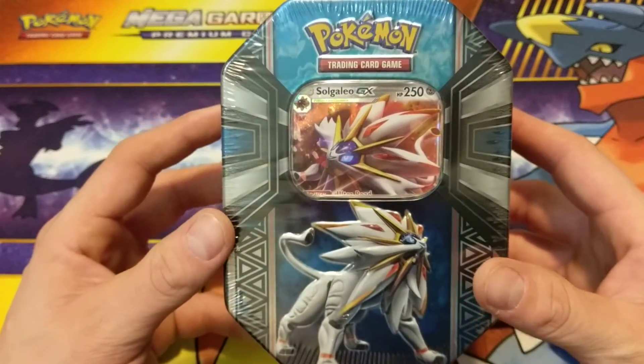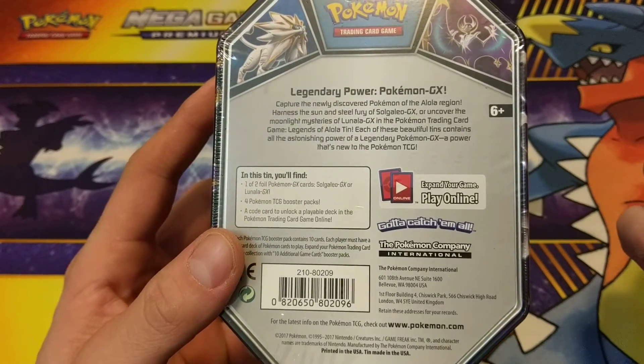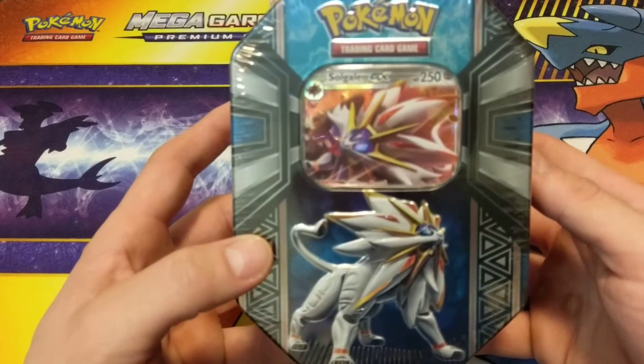Here's the second tin in the Sun and Moon series that just came out, I think a week ago possibly. Because we opened up the other one on Friday last week, so we figured we'd rip right into the Solgaleo GX tin.